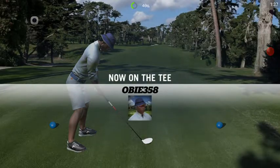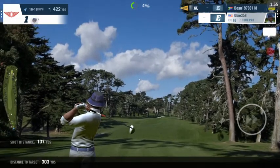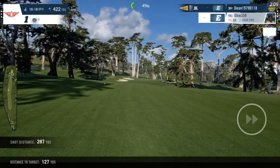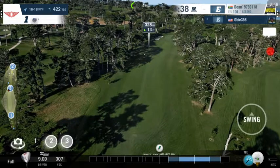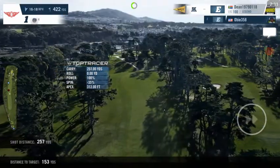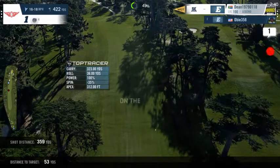Alright, here we go - my opponent will be teeing off first. I expect this will be a very long drive; we have a tailwind, sliding right to left, which goes with the actual slope of the fairway. So I'm expecting a 330, maybe 340-yard drive here. I'll aim to the left, the ball will drift back to the right. Just a little bit early on that ding - and the drive is even bigger than I thought: 359 yards.